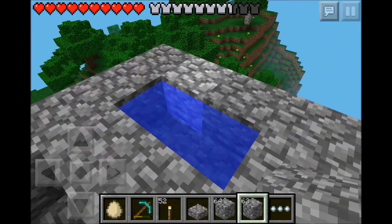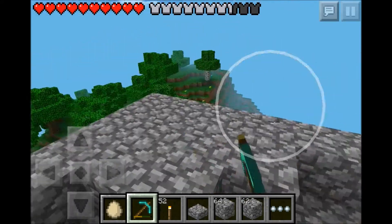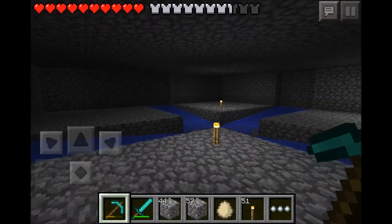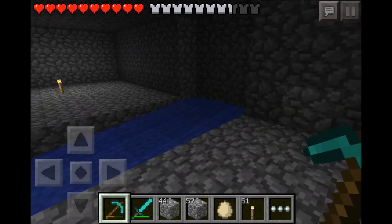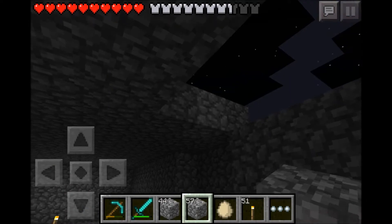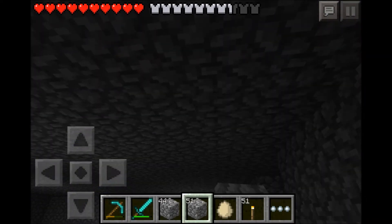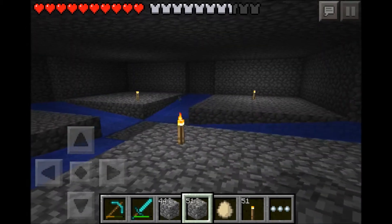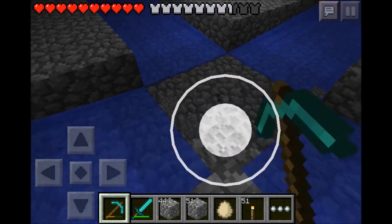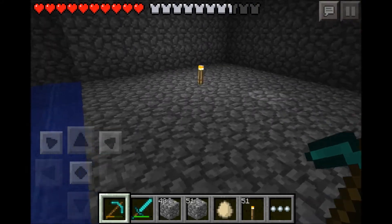We'll go ahead and get rid of this water source because we don't need it anymore. I'm going to build up some of these walls and I'll be right back. Alright guys, all the walls are up and the roof is pretty much on — I'm just going to finish this little piece right here. It's about three blocks high, just enough for the mobs to spawn. I want to go ahead and test it out. As you can see, I closed off the chute to keep me from falling in.